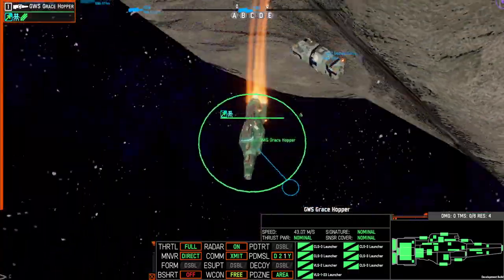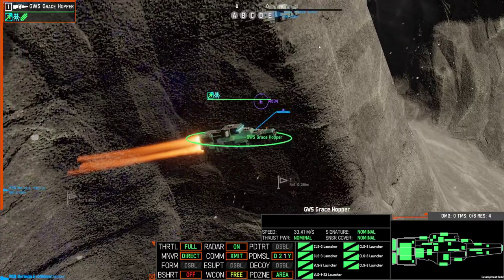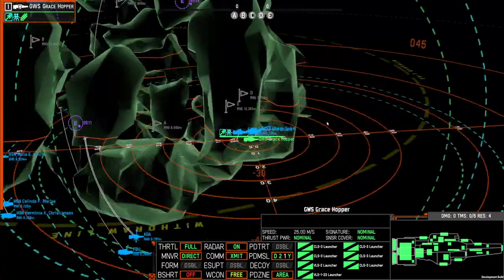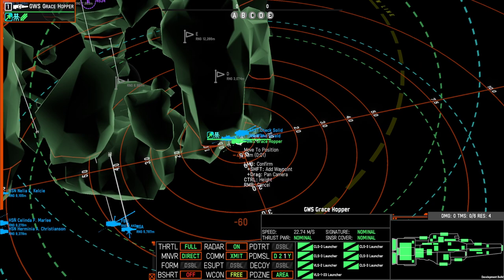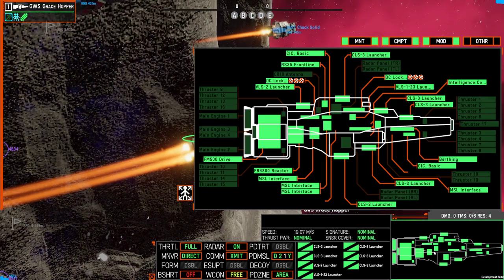This ship is literally just four engines and a bunch of CL-3 missile racks. Stay with me, kid. Where's my inlet? Underneath the map, below a rock. Wee!